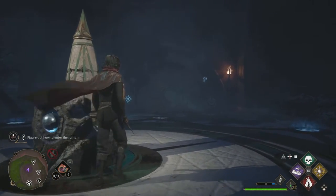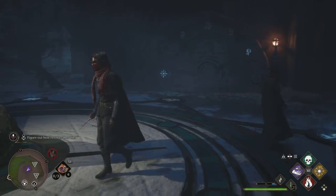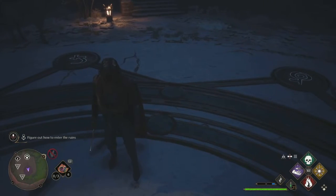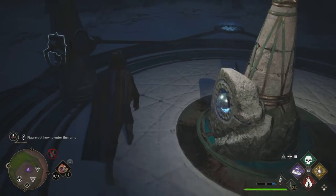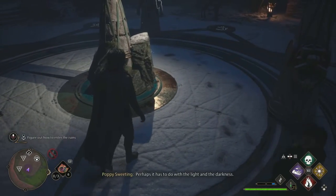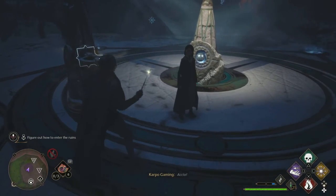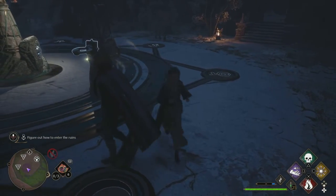But still nothing happened. What's wrong? Well, if you look at all the different symbols, there's one representing each of them around these two pillars — except for one, and that is the key. I have mine pointed towards the key and right behind me, there's an actual key. It took me about 10 minutes before I figured this out. The key symbol near the door isn't what you need — it's the physical key right behind you.